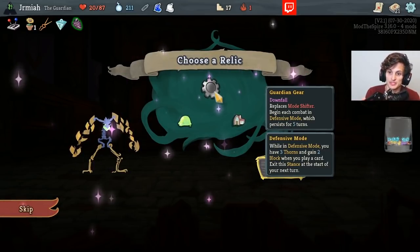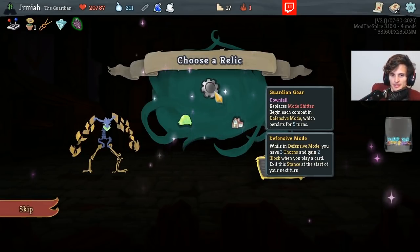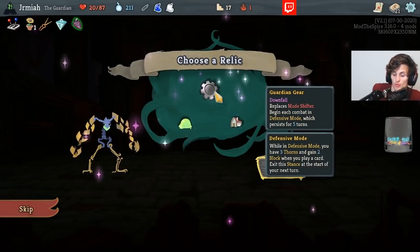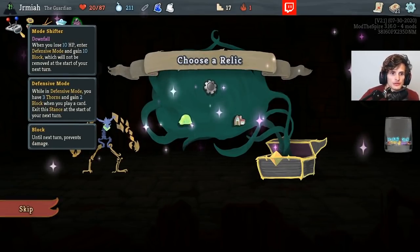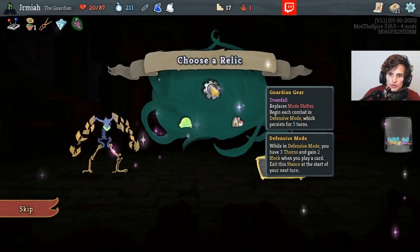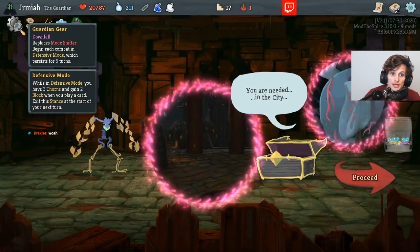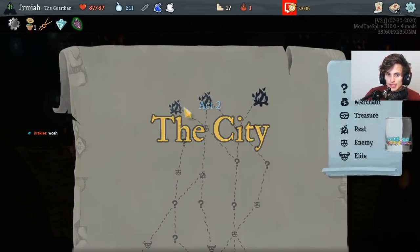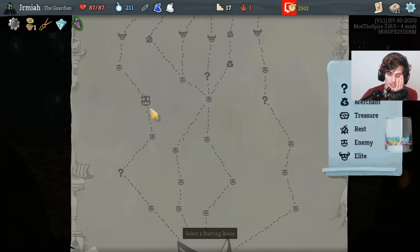Begin each combat in Defensive Mode, which persists five turns. Am I reading this correctly? Five turns? But when it switches Mode Shifter — do I lose the ability to enter Defensive Mode when I lose 10 HP? Does that go away? It does. So I don't get the whole effect of 10 HP, 10 block, but I have five persisted Defensive Mode which is actually quite good.